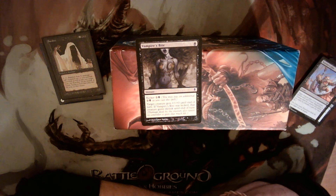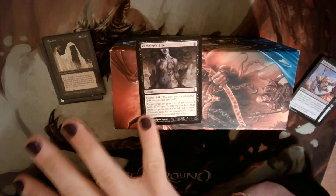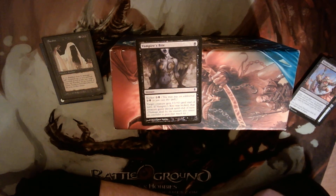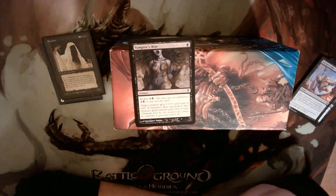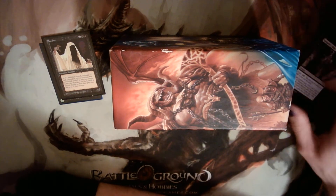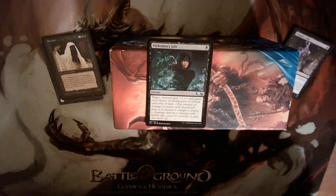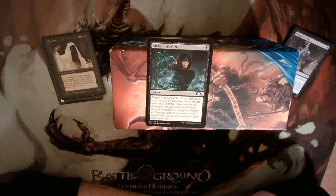The absolute worst lifelink tech we have is a one-mana spell that gives +3 power, and if you kick it for another three mana it gives lifelink — so that's four mana for lifelink, which is not great. We take everything we can get; we'll experiment with this card but it's probably getting cut if I need a slot. One of the best lifelink cards we have is Alchemist's Gift: a one-mana instant that gives +1/+1 and either lifelink or deathtouch.